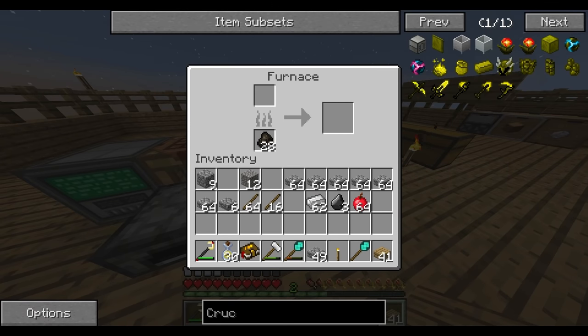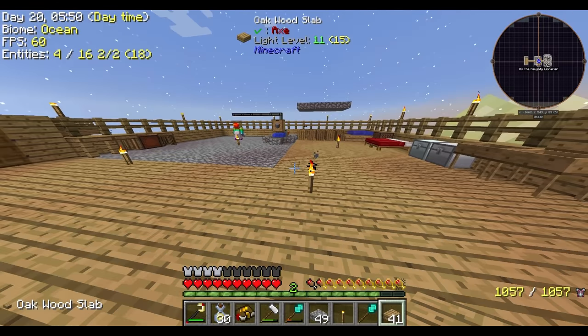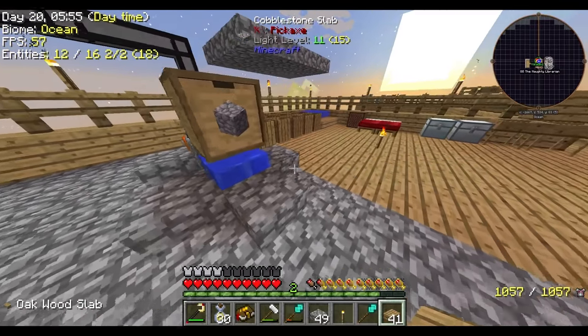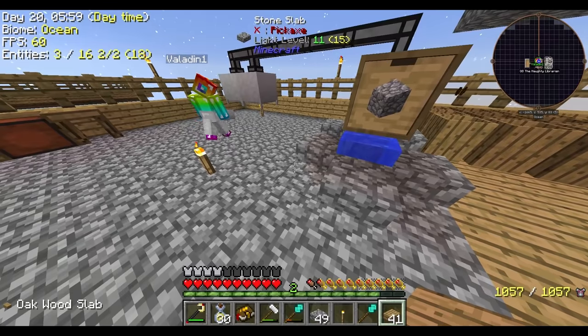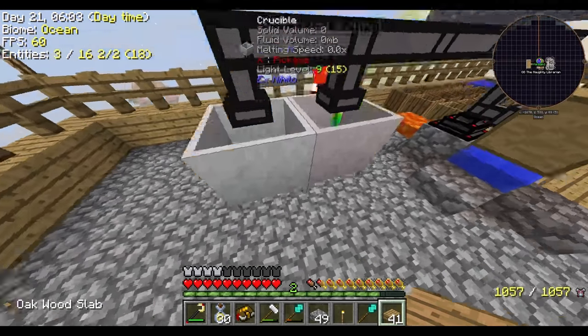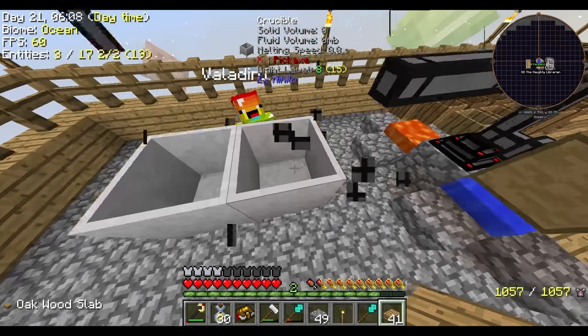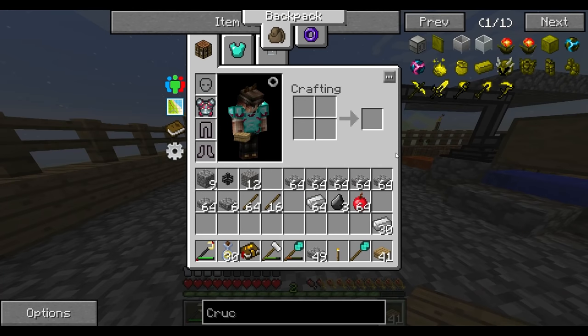By the way, we now have a stack of 64 plus 30 iron ingots from that stuff I smelted. And then you put a crucible underneath the water as well. Did you grab that? Yes, the transfer pipe — it fell on me.